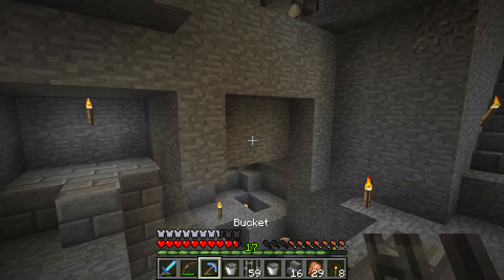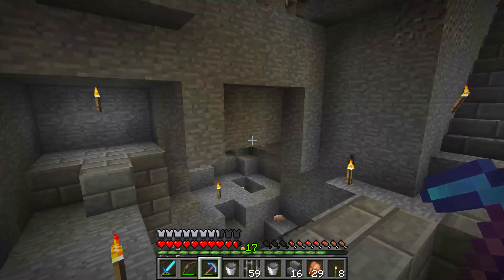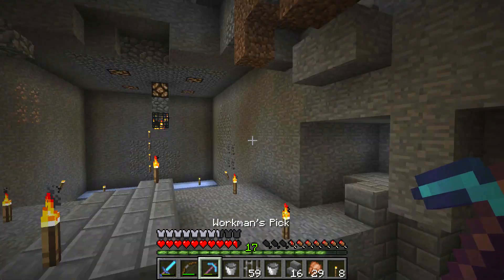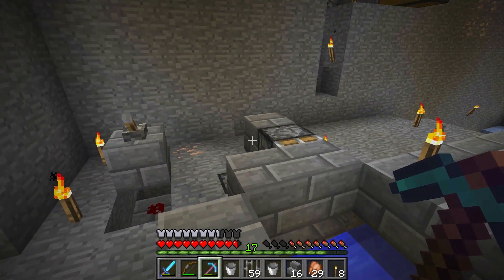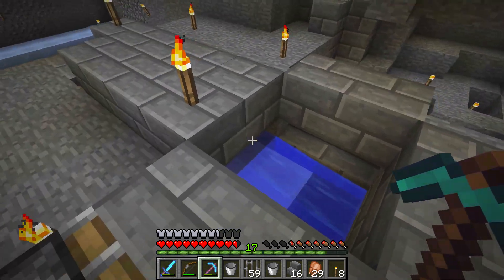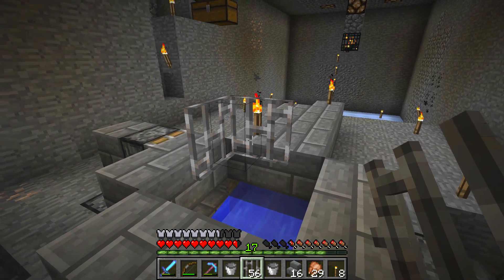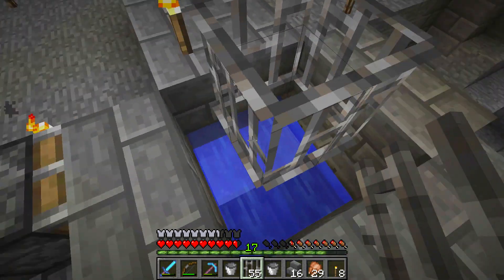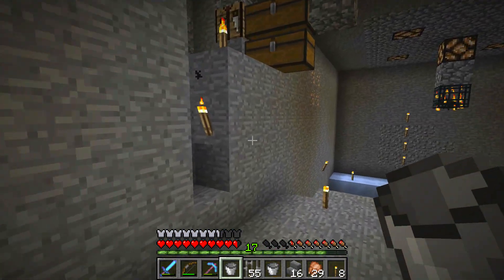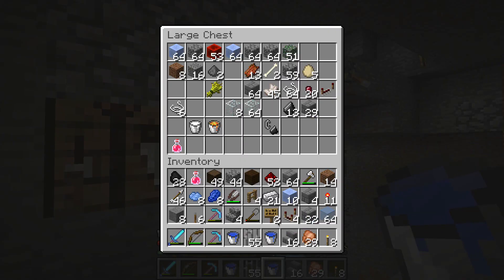I'm going to build an item sorter right here to separate spider eyes from string. I don't need a whole lot of string — I need spider eyes way more. So I'll build a small chest to hold the string and allow the rest to eventually despawn, because you only need one chest of string. Let me cover this up so I can't accidentally fall in — that's where the spiders will end up.